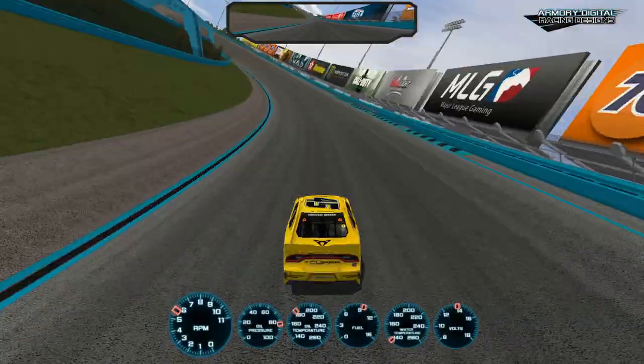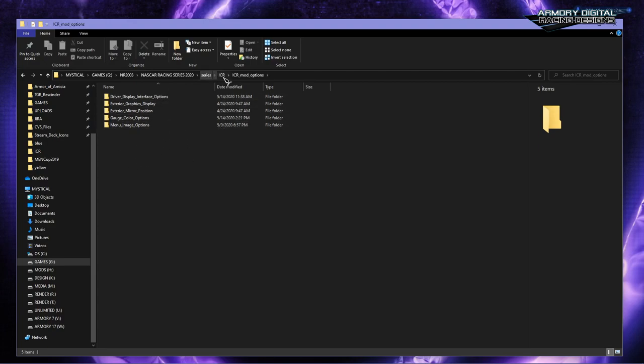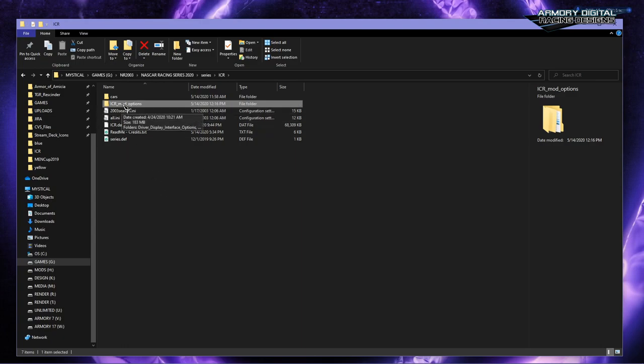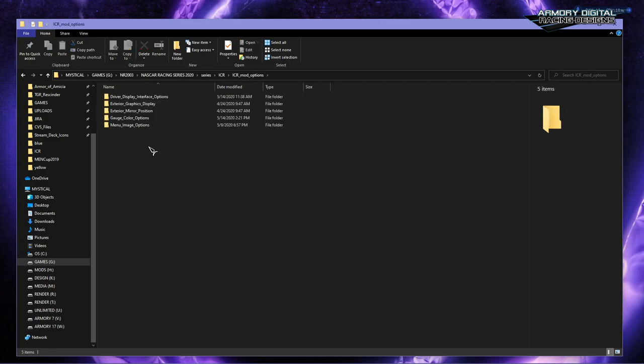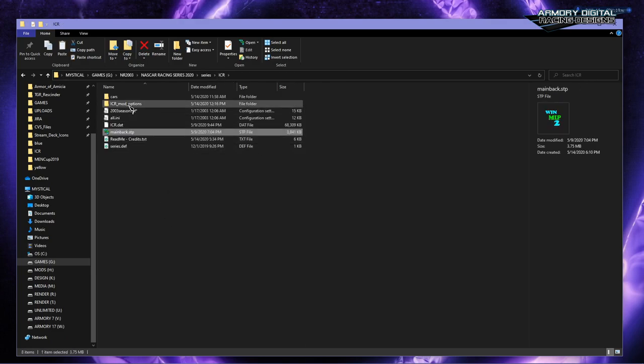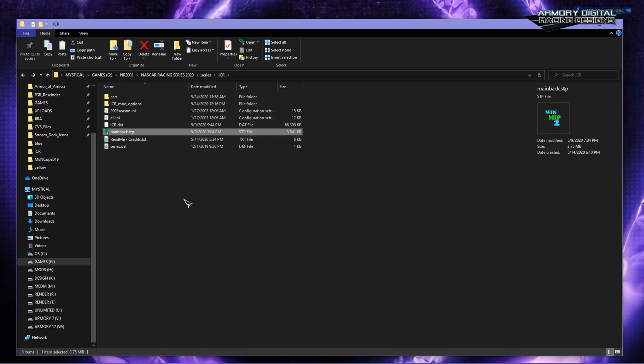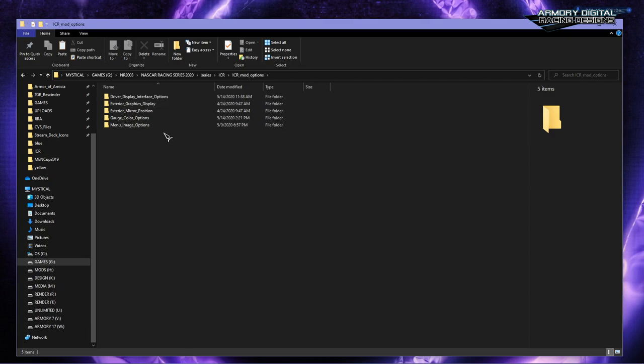Now we'll go into all the folder options you can use to change features on the mod, which is what makes it special. In the mod options folder, you can copy and paste certain files into the main directory to adjust things. The first option is the menu size — if you noticed it was small earlier, you can copy in the UIE-compatible large version to get a much larger screen size. If you remove the UIE mod later, just delete that file and it'll revert to default because everything is packaged in the dat file.